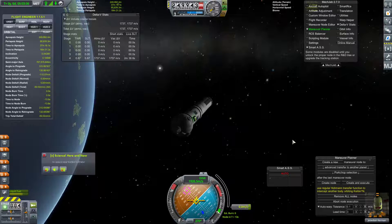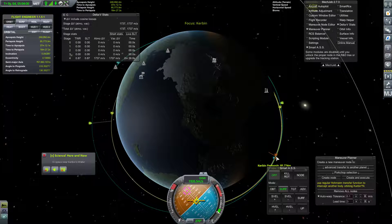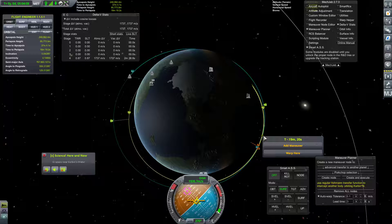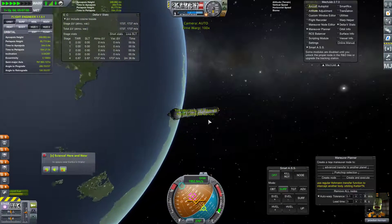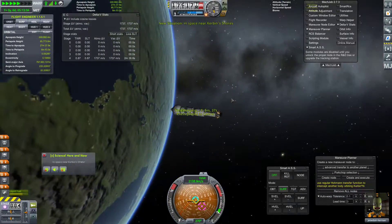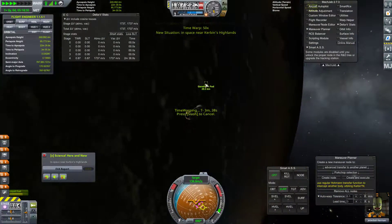Here we are. We are within 1.2 kilometers at closest approach. So we're going to go ahead and warp to right around here. We should be seeing our target showing up relatively soon.